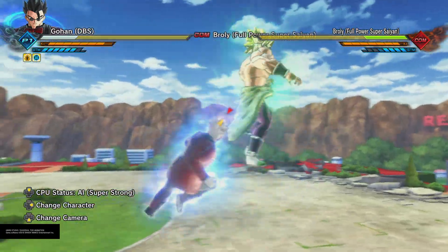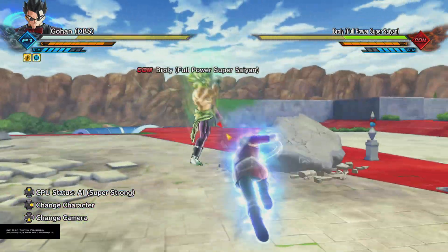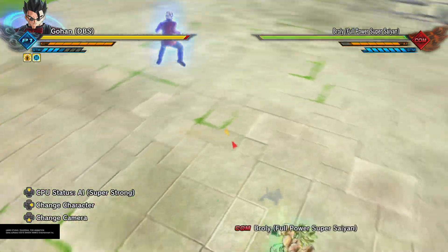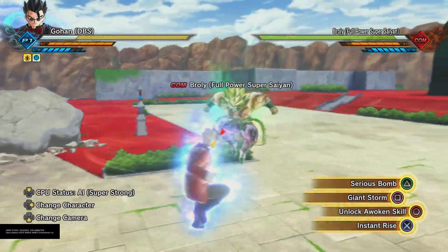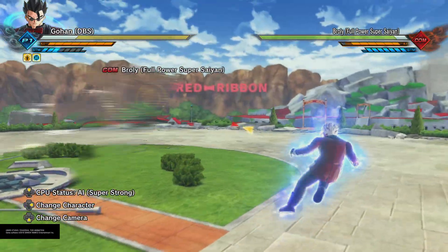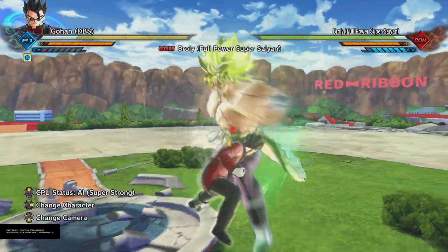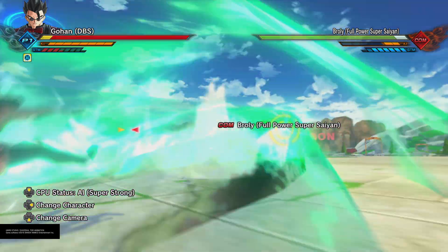Let me just move around — he cannot hit me no matter what when I'm moving. That's broken. The only thing that can hurt me is Ki-based attacks, so I'm practically untouchable. Anyway, that's all I really have for today's video on Ultra Instinct. Everything else will be found at the very beginning of entering Xenoverse 2 for the first update.